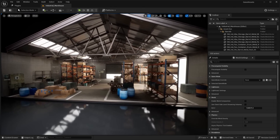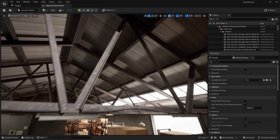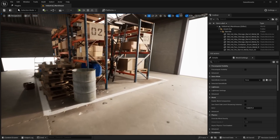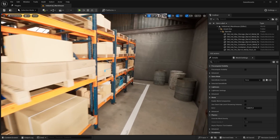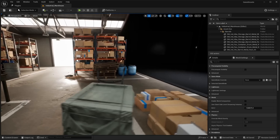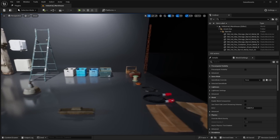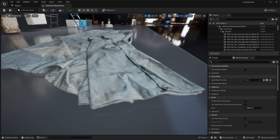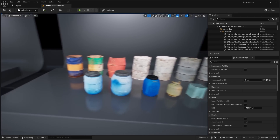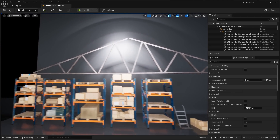Next up is the industrial warehouse. The building has a very high quality detailed roofing section. Inside the warehouse itself, there's a very detailed concrete floor, shelves with different types of boxes and props, and a sliding garage door. Some of these assets are new to Quixel Bridge, while some have been there for a long time. The 3D scanned tarp is incredible — you can see all the wrinkles and detail picked up from photo scanning. There are also barrels, various box collections, and shelving units.